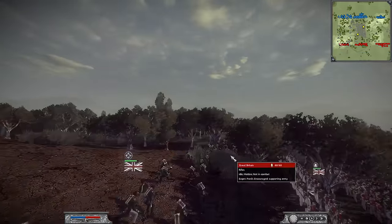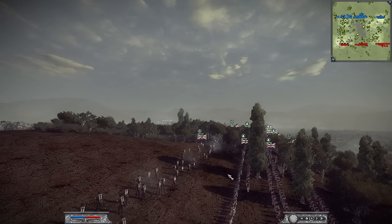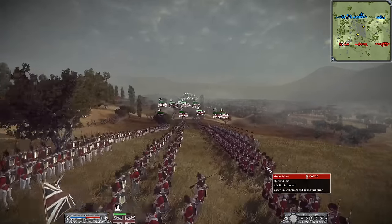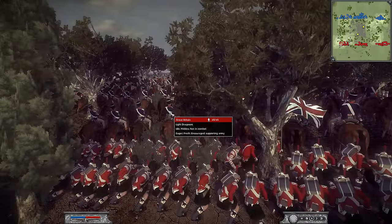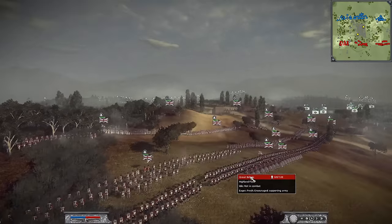Let's go straight into his army. In the front lines he has four rifles. Behind that, looks like he has four foot guards. Further behind that, four fencibles, and then further behind that we got some highland foot. And then finally, hidden in the forest are the 42nd and the light goons. He's going to keep a couple of units hidden in the forest.